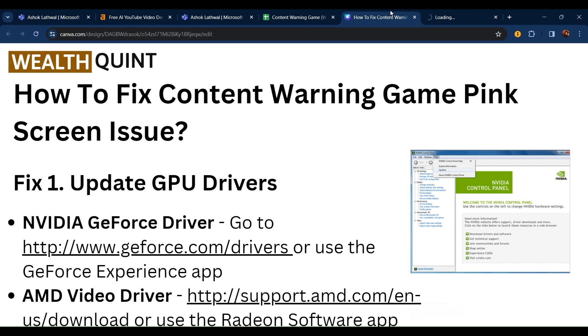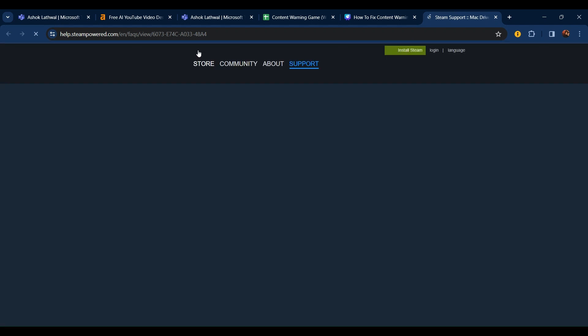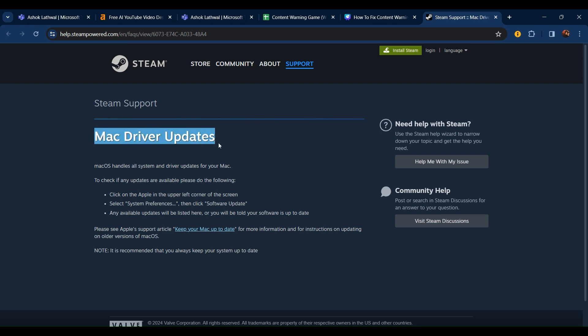You can also go to help.steampowered.com, where you can read about how to download and update your Mac driver.